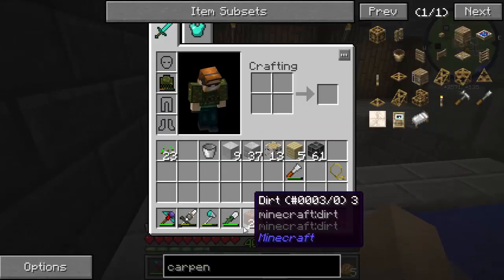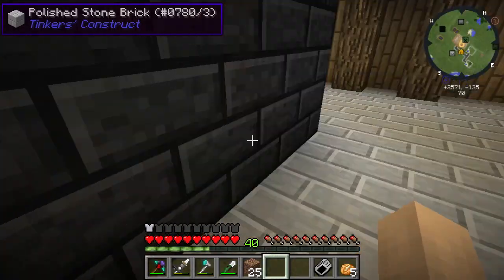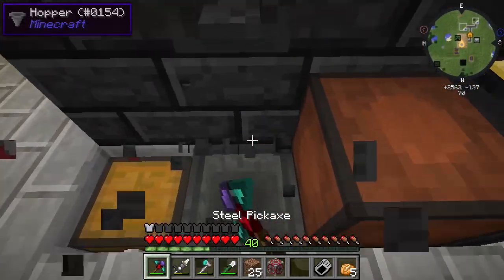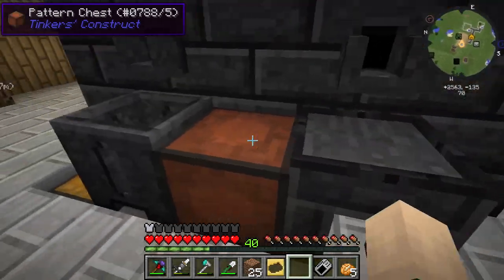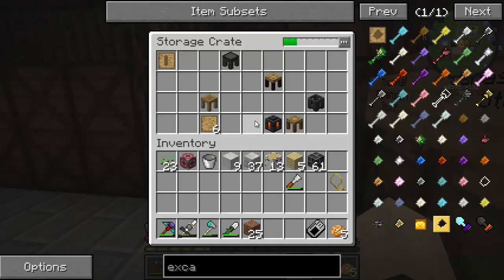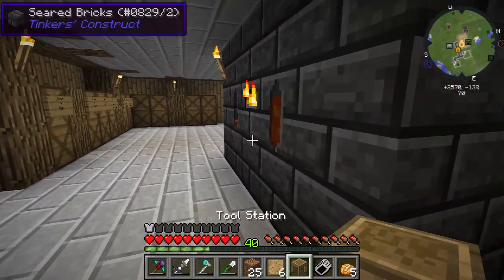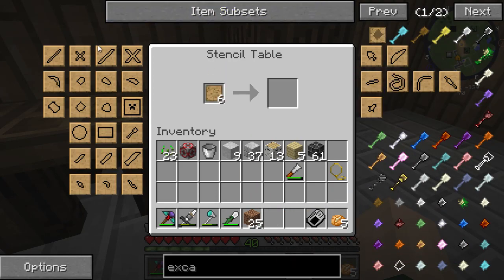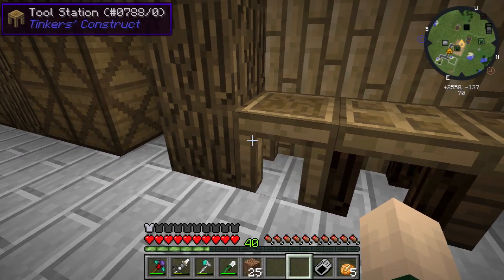We're going to make just an iron excavator for right now. We're going to need an excavator head, so let's go to our pattern table. We need blank patterns, a stencil table, and part builder from Tinker's Construct. I'll place them over here - part builder, stencil table. For this we need the excavator head, and then to actually make ourselves the excavator let's go to... I don't have a tool station.